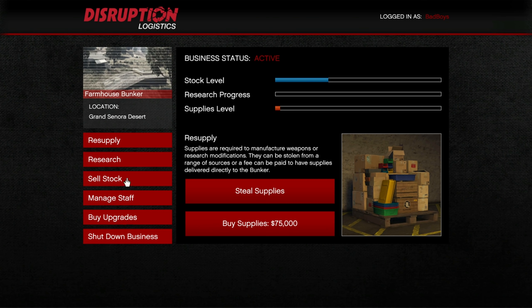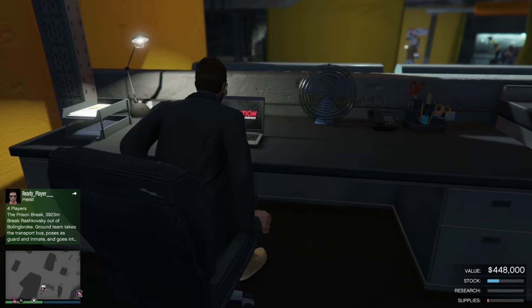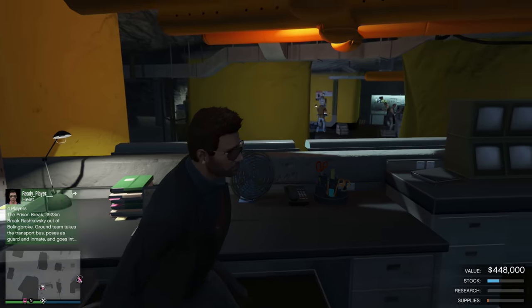As you guys can see, I already have some stock, so I'm not going to do that during this video. But if I did not have any stock, I would go and buy some supplies. If you guys have any stock level in your bunker before you get into any of this, go and sell it right away as fast as you can. Even if it's just a tiny bit, just go and get rid of it and make a little bit of money off of that. Once you do that, then you guys can go resupply in your bunker and get into this next step.